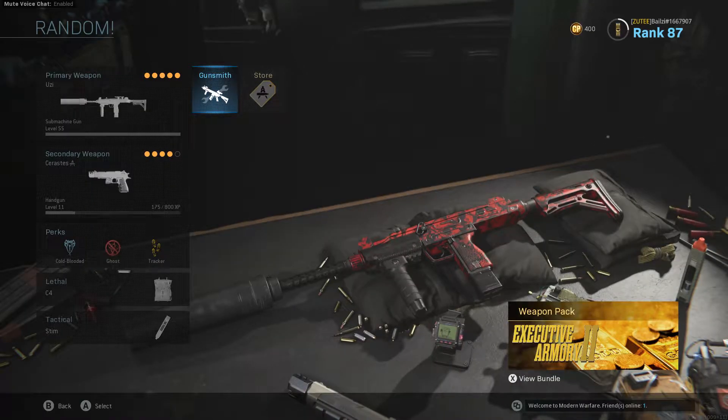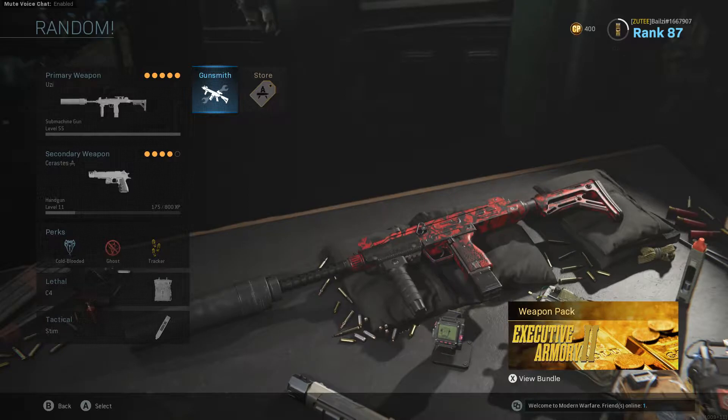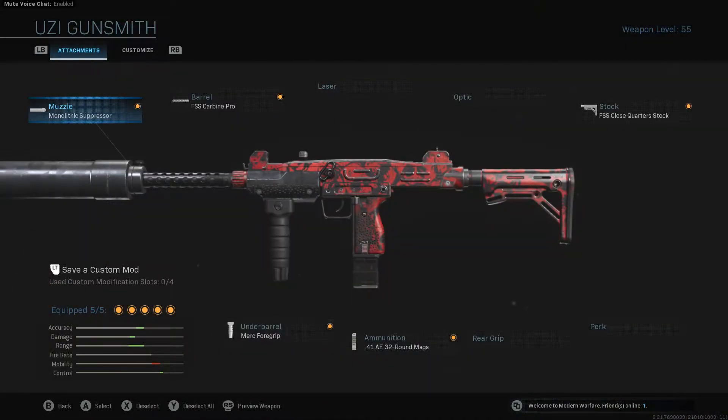What's going on guys, welcome back to the channel. In today's video I wanted to discuss the UZI. I think this is one of the most underrated SMGs in the game. I think it's quite overpowered with these attachments — it might even be more overpowered than the Vector. Let's get straight into the attachments; I'll show you what I'm rocking on the gun to absolutely laser beam people's faces off.